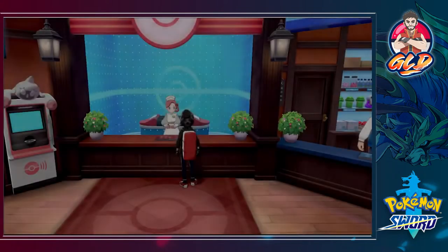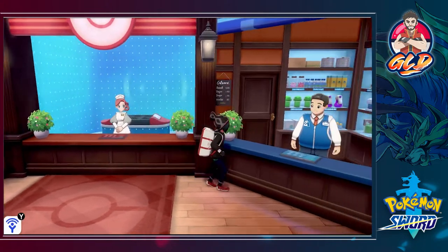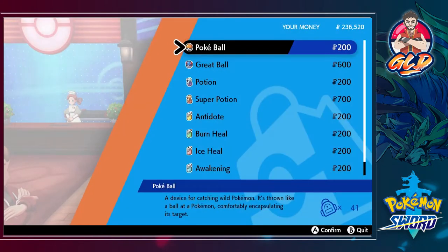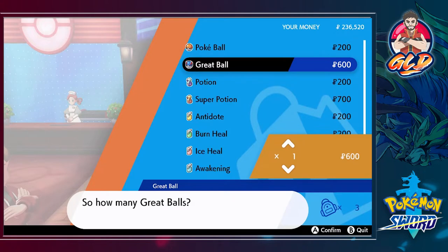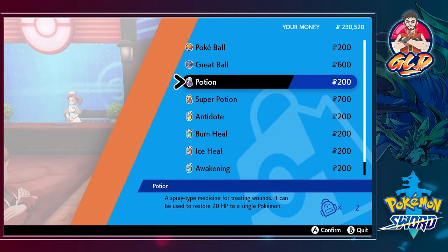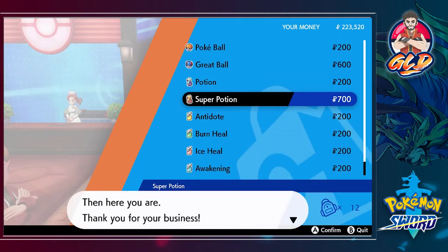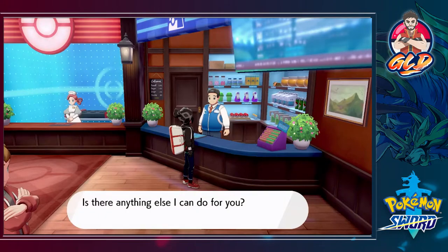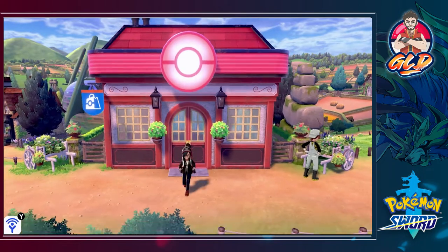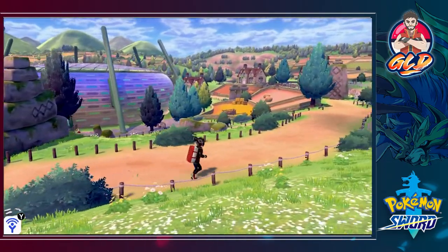We've got stuff to accomplish and more gym battles to obtain. If you progress with the gym leaders you can actually buy better stuff — as you can see, we now have Great Balls being sold. I'm going to get 10 of those, plus a Premier Ball and some Super Potions. I was capturing wild Pokémon off-screen and selling rare items to build up a nice fortune.